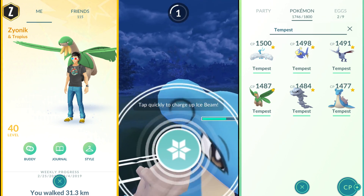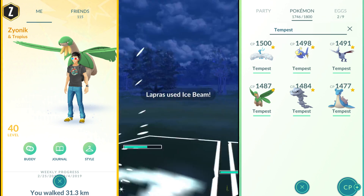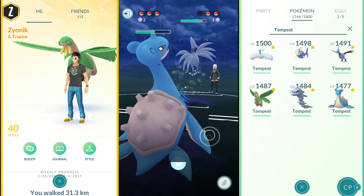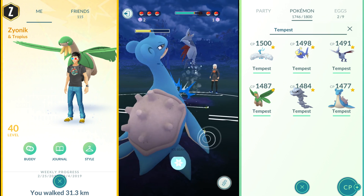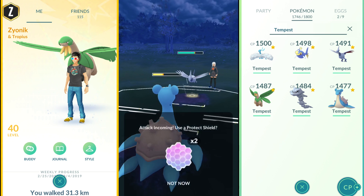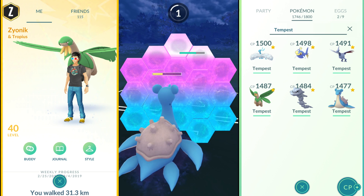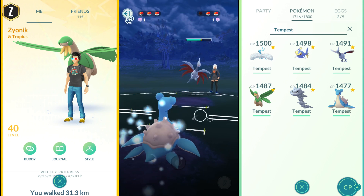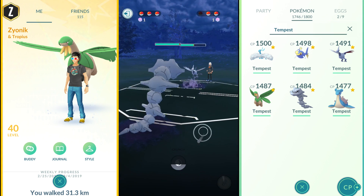We're going to get this Ice Beam off against Skarmory — she blocks that. We keep Lapras in and keep trying to get off another Ice Beam. We go for it, but she gets her Flash Cannon off, so we go ahead and shield it. Now with a lot of stored energy, I'm going to swap into Steelix.